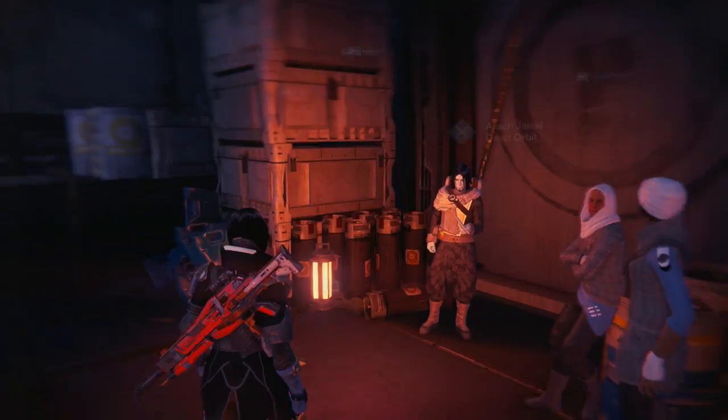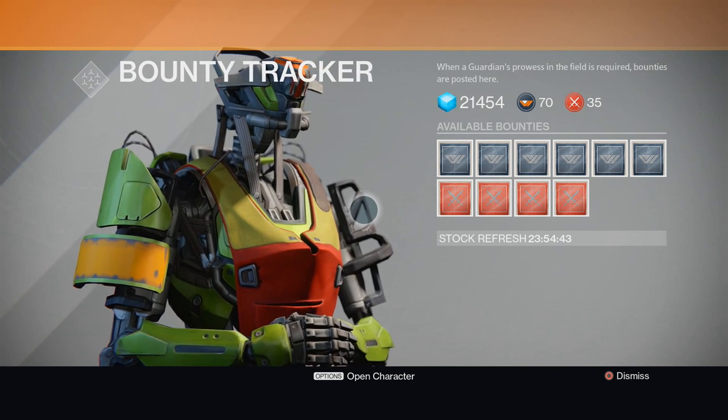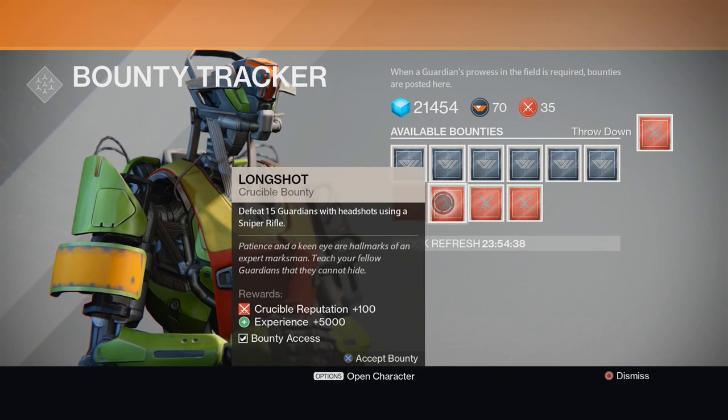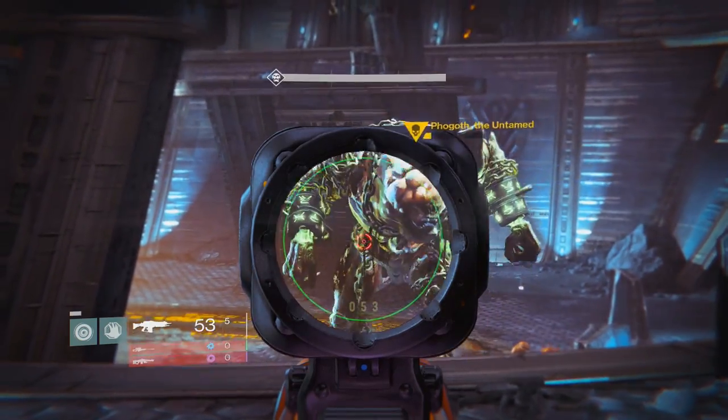After you put this on, go to the bounty board where the robot is. Get as many bounties as you can — pick the ones that you think you can do.